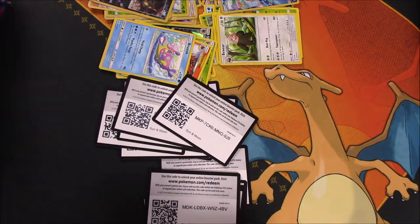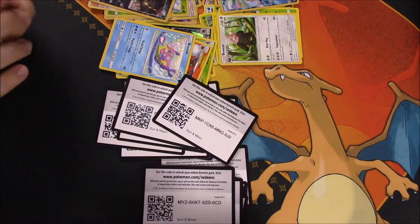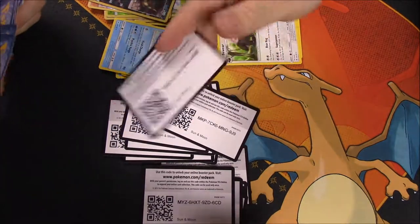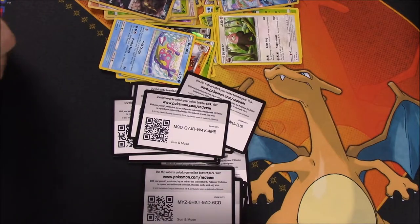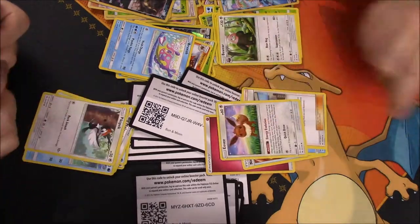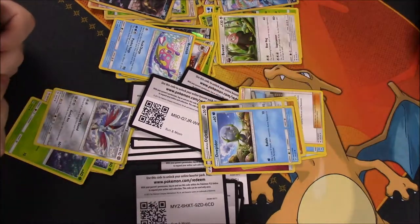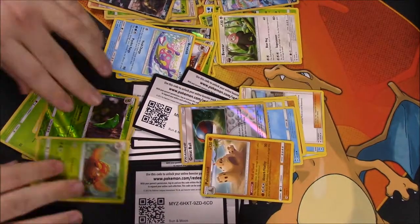I've got to catch up here — got to get better cards. We got a Water Energy, Pyukumuku, Bruxish, Brionne, Pikipek, Spearow, Fomantis, Morelull, Skarmory, reverse holo Metapod, and a Parasect. Nothing again.